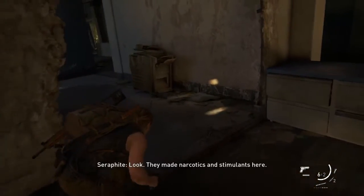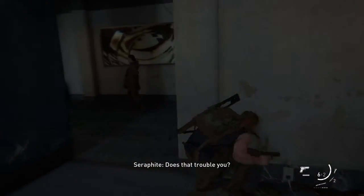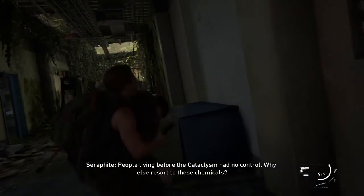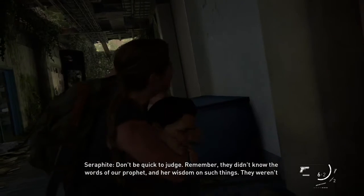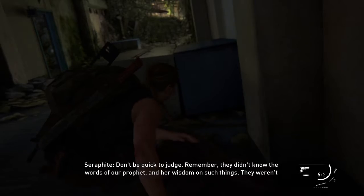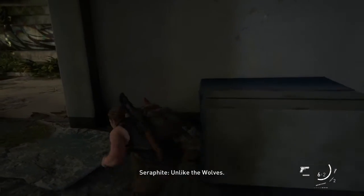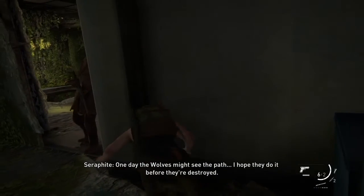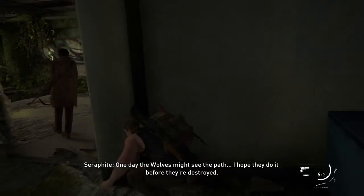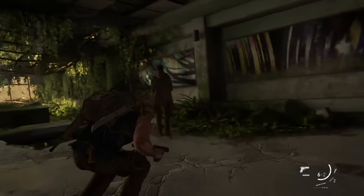Now we're going to sneak up and stealth on them. She should be walking down this hallway. Sneak on up — she's not the one having the conversation, so we can take her out. But you can hear another two having a conversation; they don't even have to be right next to each other. If you hear them talking to each other or start whistling, just be careful before you take one of them out. Here's one here — nope, she's not coming in, otherwise we would have had to do full melee mayhem on her.